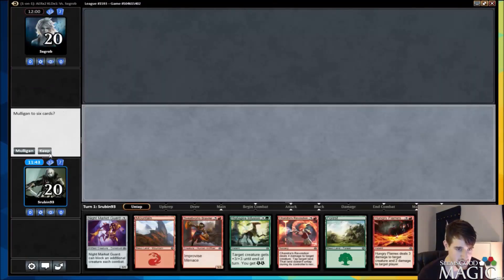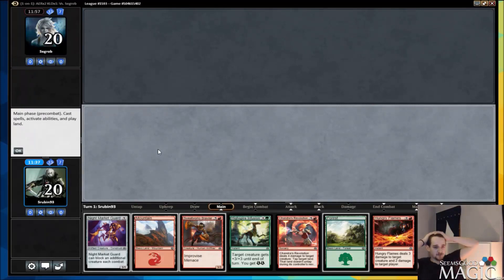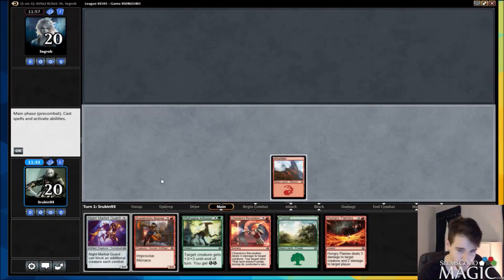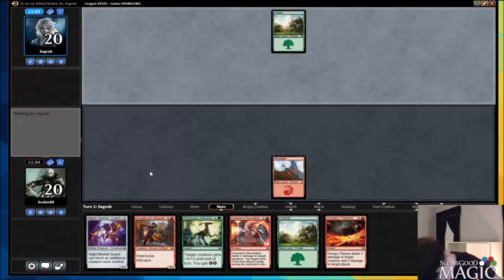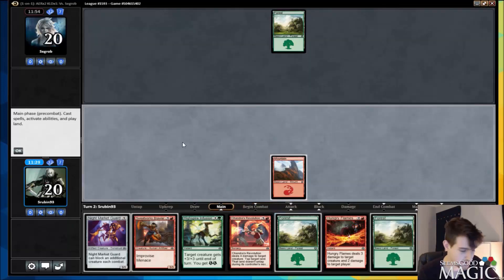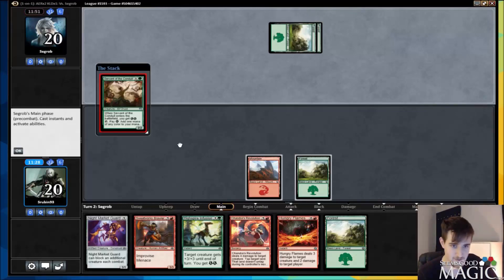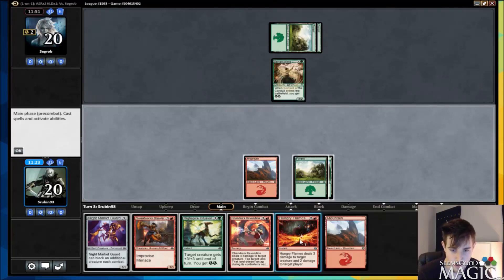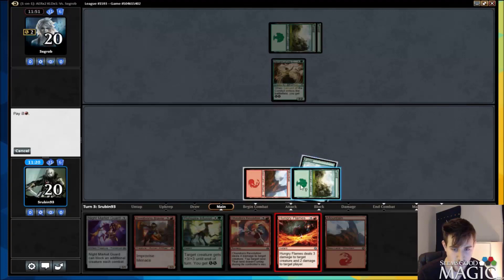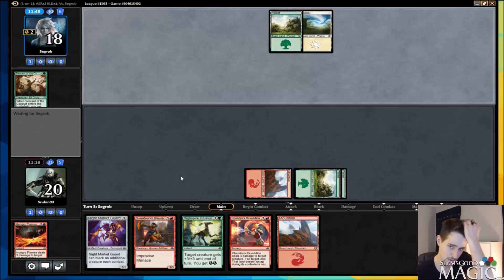Welcome everybody to round number 6. I would love to play first, but this hand is so bad — I guess I keep. This hand just has no two-drops, but if I draw a third land I can all of a sudden cast almost everything in my hand and my hand's pretty good. Actually, this hand isn't good enough to keep. This is going to be our loss, I think — I'm calling it now. I think this is going to be our loss of the tournament. I'm going to Hungry Flames here — I just don't want him to get super ahead on mana. Plus, I drew the extra land so I can Sweatworks Brawler next turn.